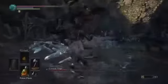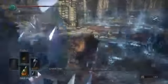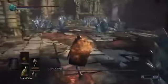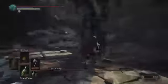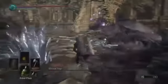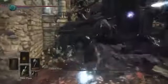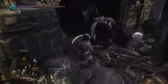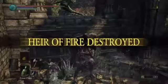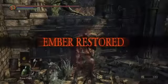There we go — the purple one. Attack him. Definitely make sure you have plenty of Estus flasks. Again, look for the purple — there he is up there. Just avoid those other guys. And that's it — he is beat. Pretty easy boss battle, not really much to it. Just look for the one that's purple and you'll be able to beat him pretty easily.